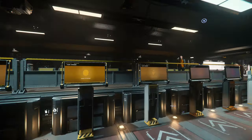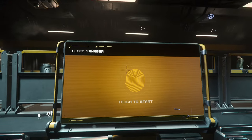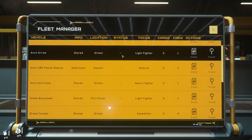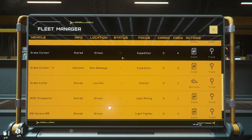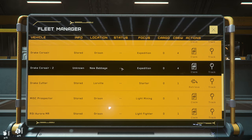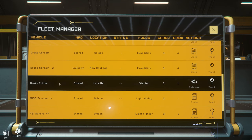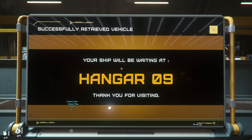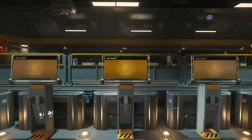This bank of screens is how you call your ship. Walk up to one of them, hold F, and left-click. You now have an entire list of ships. If you are just starting in this game, you're only going to have one ship. I have my Drake Cutter, which is also one of the starter ships. I'll hit Retrieve, and it tells you where they stored it. Hangar 9.